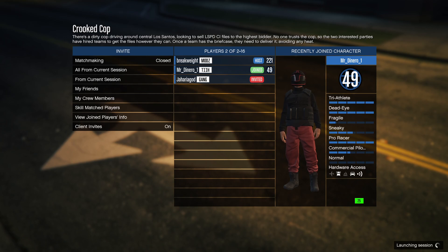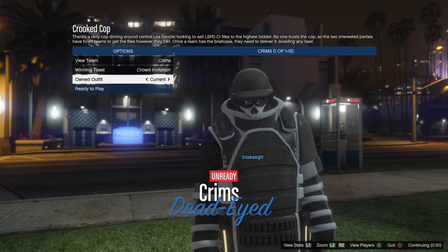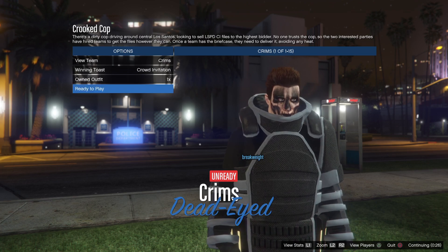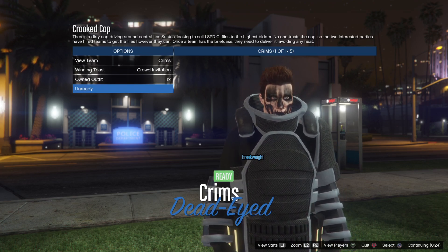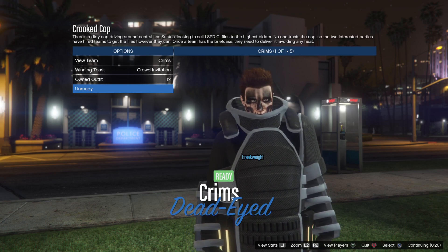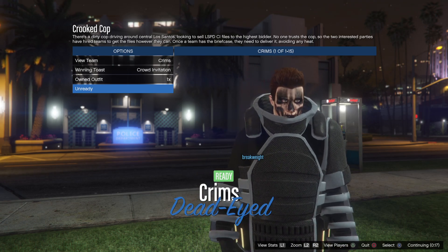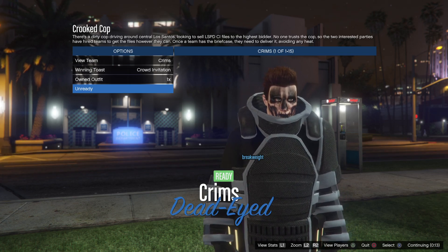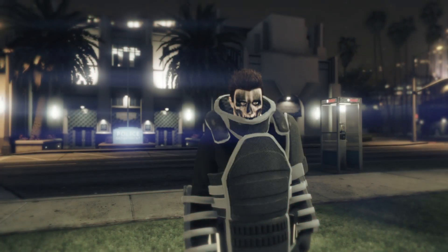Invite your friend, and make sure the outfits are set to Player Owned — you guys remember player-owned outfits. Load in and get your friend in there, then swap right once, left once, and then back to the right — so right, left, right. Once you do that, go ahead and ready up; it should look the same on your screen.